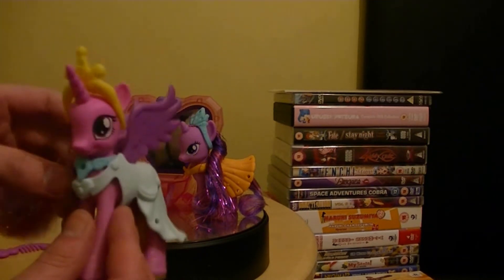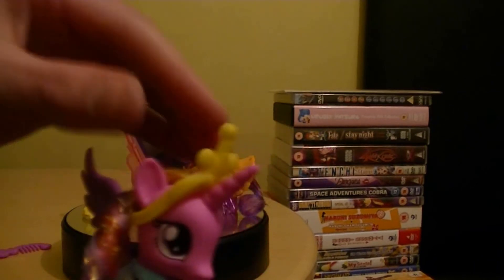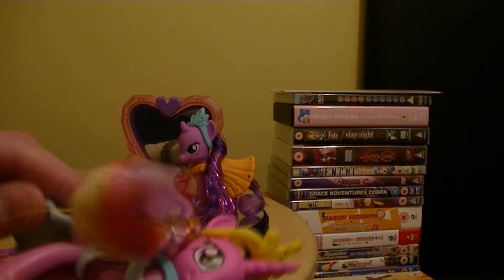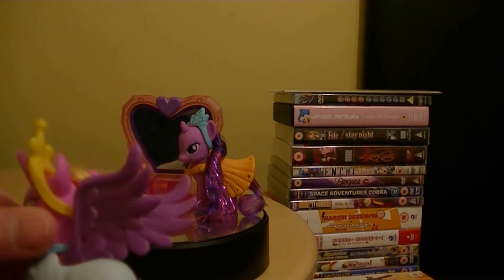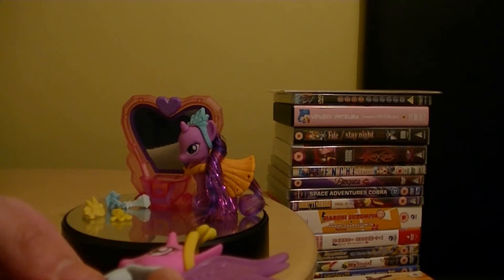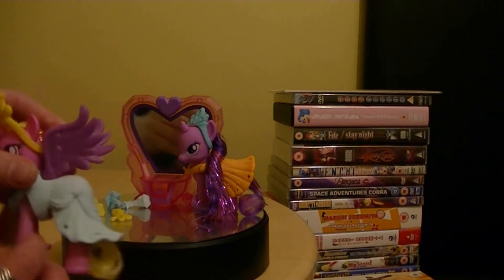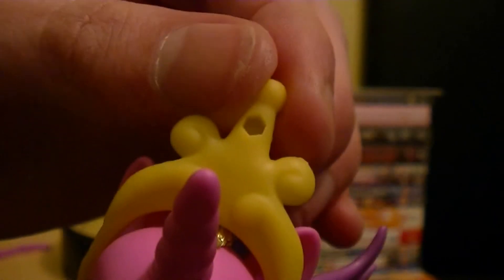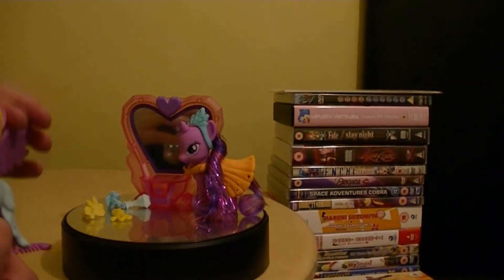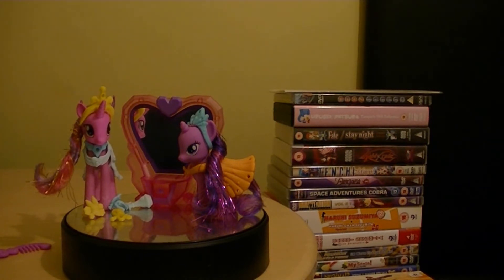Princess Cadence — as you can probably see, we do actually have a Princess Cadence that has tinsel in her hair. So Cadence has got tinsel in her hair. Doesn't look too bad — I'll leave it on this side as it looks cute. Also, her cutie mark's on this side. Princess Cadence, yet again, really nice. She does actually have a cutie mark. That's where those jewels go — they actually sit in there. I'm not actually going to put them on. They'll probably be a pain to take out of the packaging and put back again.